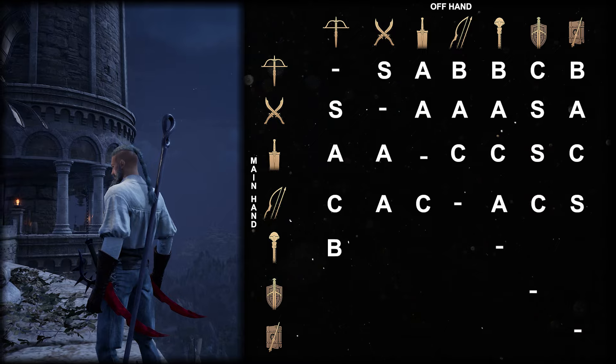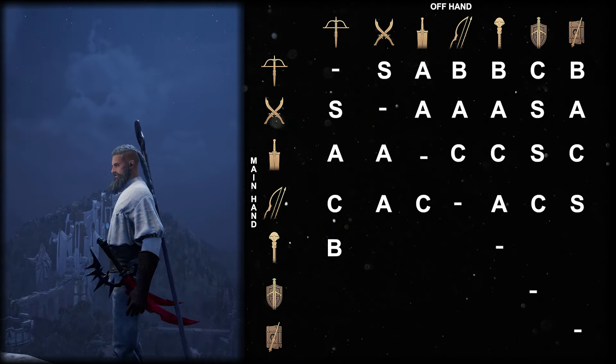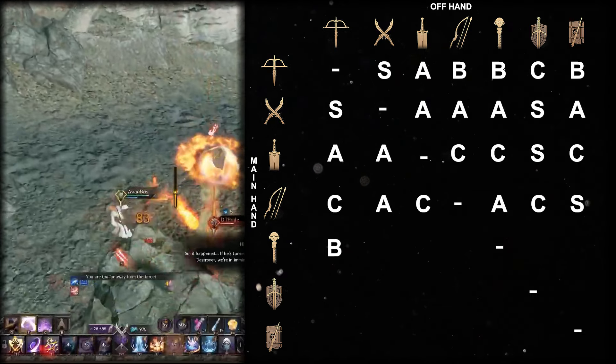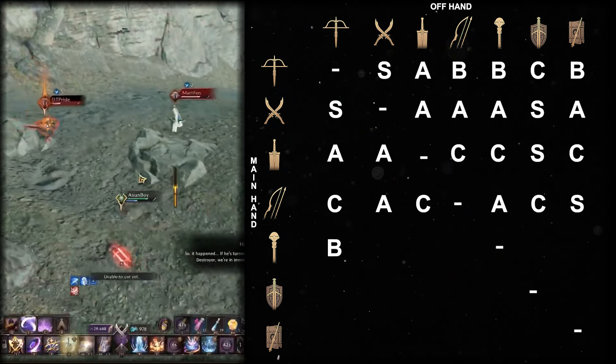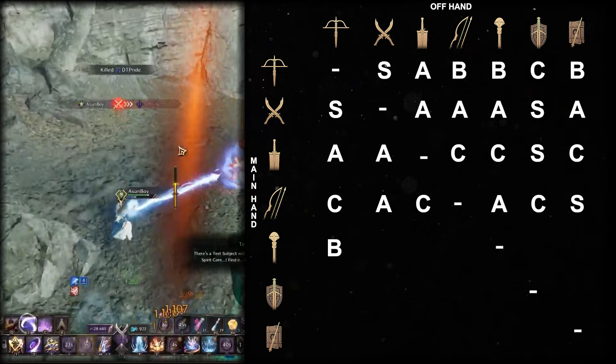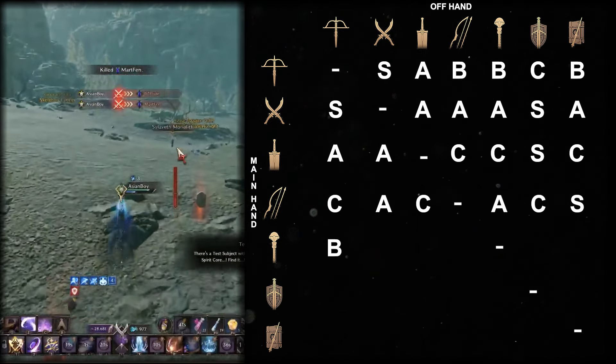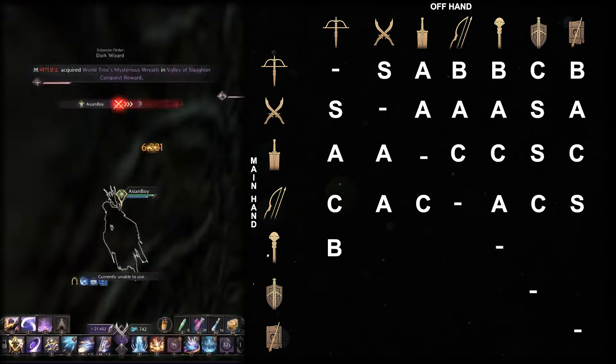Staff dagger is the main combination you will see on the kill leaderboards, and it is very simple. High burst potential, massive AoE damage, long range paired with everything dagger offers makes it a very strong pick for any kind of PvP content. It could have problems dealing with melee assassins and crossbow players, so it goes into A tier.